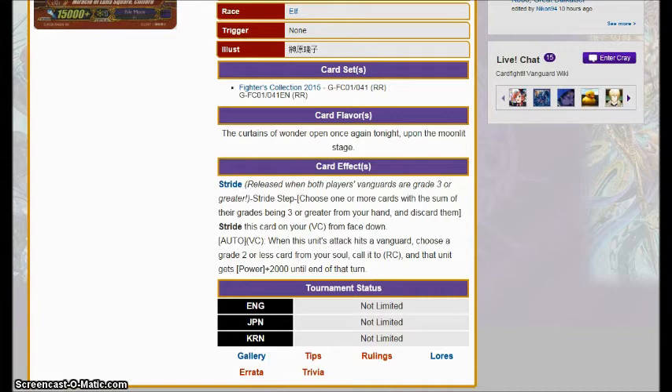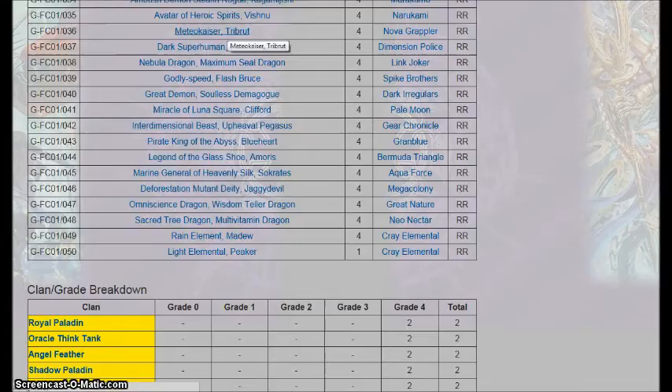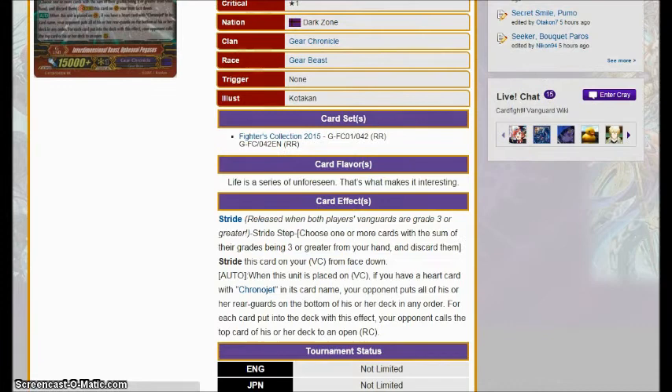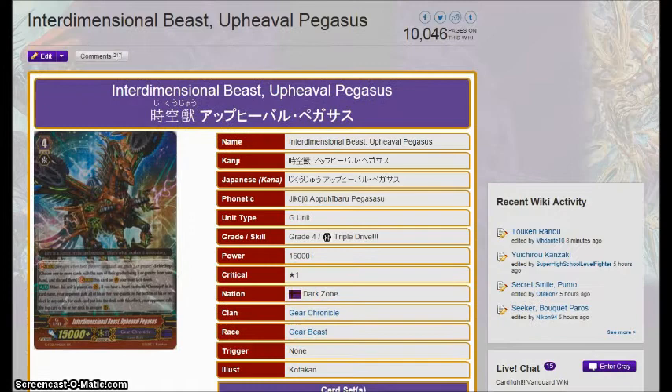Interdimensional Beast Upheaval Pegasus is the other Gear Chronicle G-unit and the better one by far. When this unit is placed on Vanguard, if you have a heart card with Chrono Jet in its name, your opponent puts all of his or her rear guards into the bottom of their deck in any order. Then for each card put into the deck by this effect, your opponent calls the top card of their deck into an open rear guard circle. So you're basically sweeping away your opponent's board so they can call random things off the top of the deck. Not that great. Oh, poor Gear Chronicle.